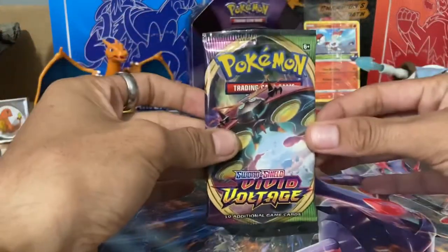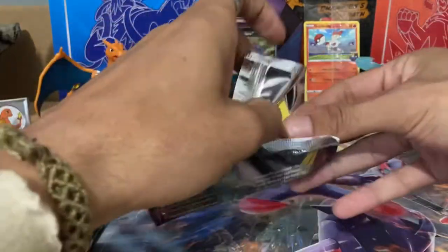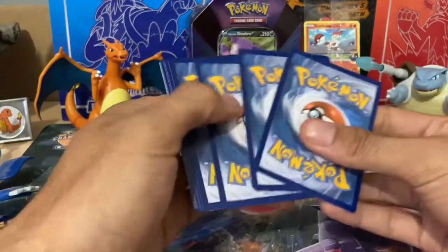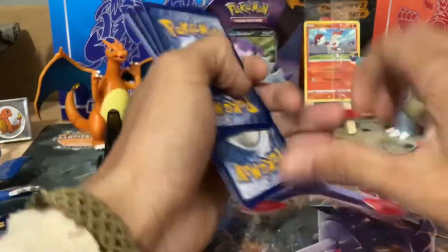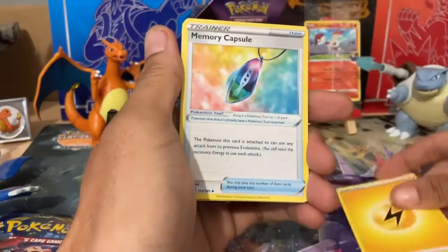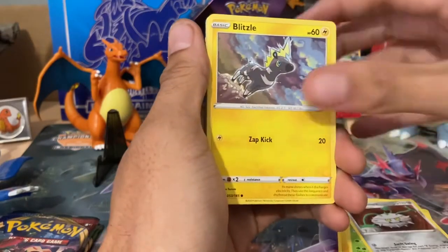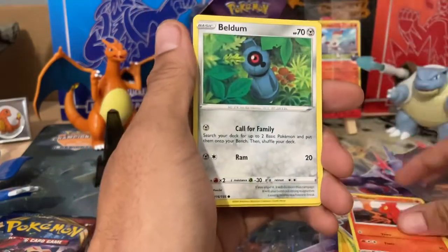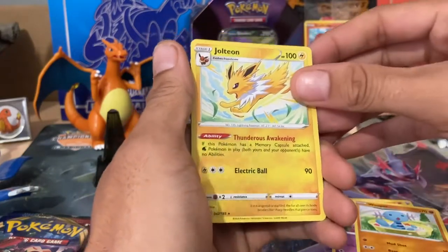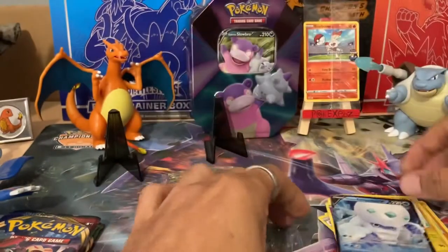Let's get into it. First pack — Vivid Voltage with the Orbeetle artwork. Let's get our cards and see what we get. Four from the back. Lightning Energy into a Memory Capsule, a Go-Goat, Deerling, Blitzle, Slugma, Beldum, Miltank, Wooper. Reverse Jolteon — that's really nice. And the final card is Galarian Darkrai V. We will take that.